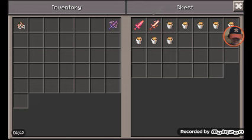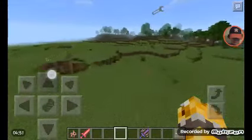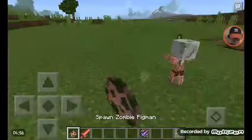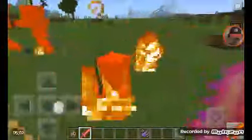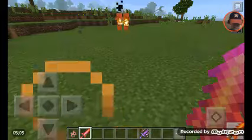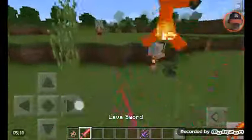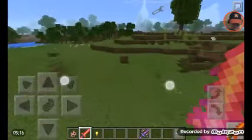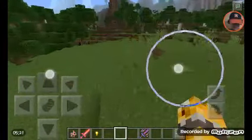Now we have things that also require swords. To make the lava sword you need a fire sword and eight lava buckets, and you're going to see why in a sec. Now I'm going to spawn four pigmen. As you see it kind of sets everything on fire while still giving you fire resistance. Let's see how much it does — one, two, three. So three hits to kill something.